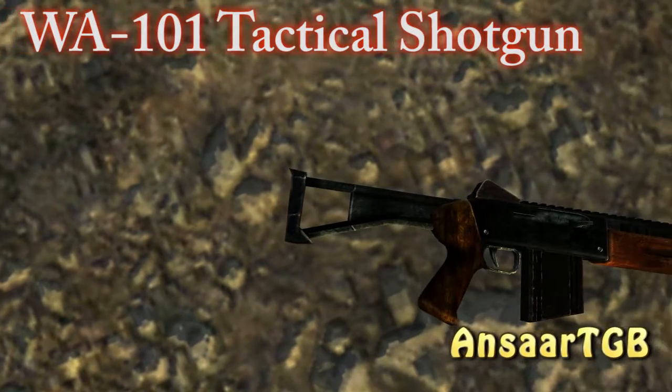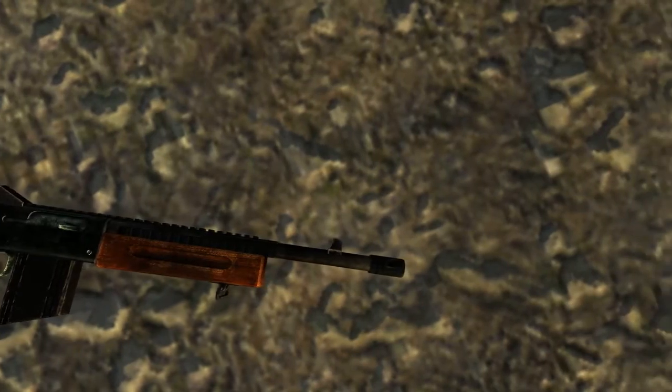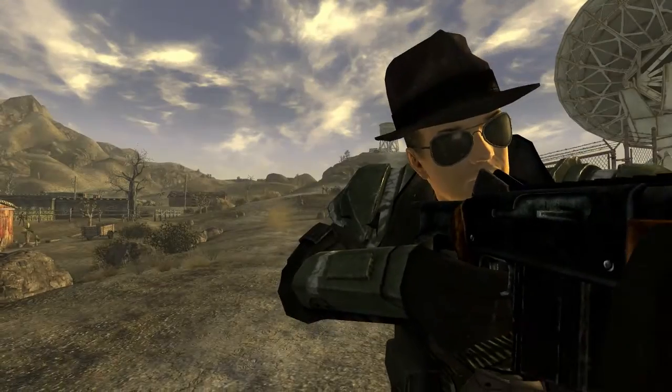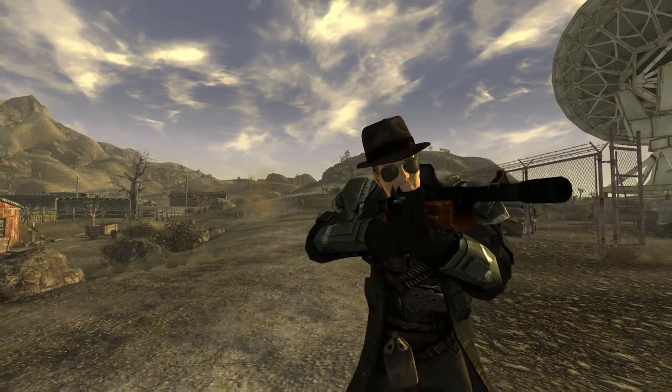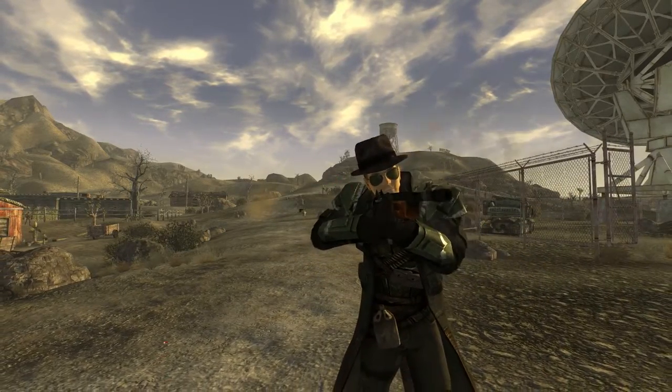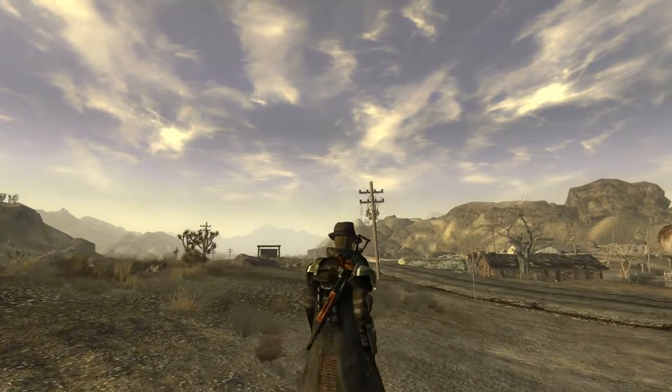Next is the WA-101 tactical shotgun by Ansar TGB. A custom mesh and texture that I fell in love with the moment that I fired it. It takes a 12 gauge cartridge and gives 80 damage and can hold up to 10 rounds. It also includes custom sounds and three weapon mods. The model itself is an incredible piece of work and the texturing really proves the author's astounding talent as a modder.